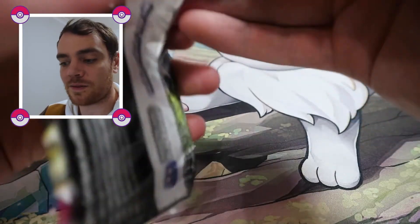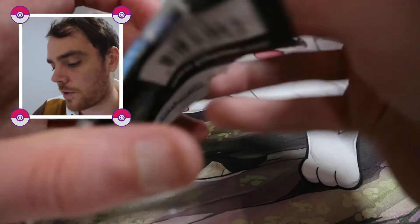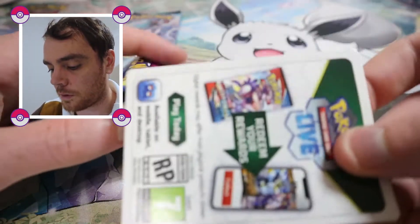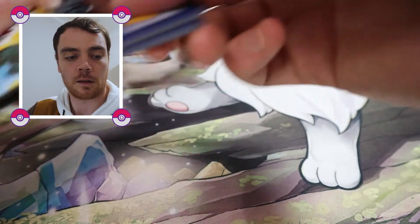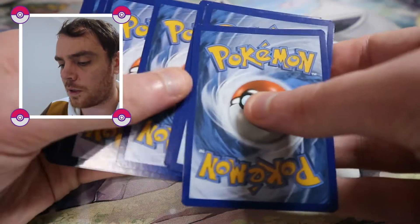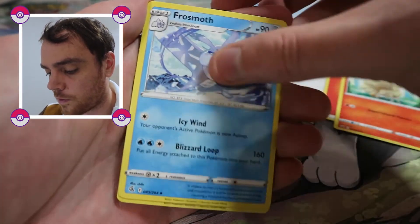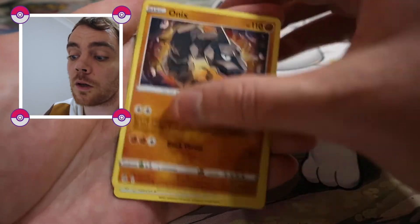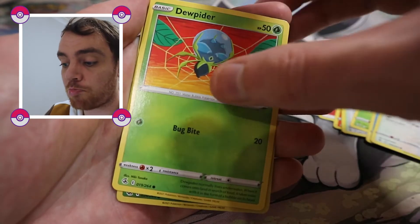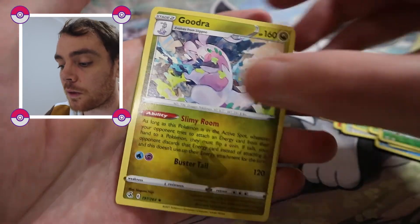Penultimate pack — we've got a Fusion Strike, and I've torn this pack to shreds. But we've had enough of them anyway. Look right, cool card. Here we go — four cards: Nine Tails, Frostmoth, Skater's Park, Shroomish, Tottle, Onix, Meowth, Dewpider, Reverse Holo Gossifleur, and a Goodra Non-Holo. This has not been a good day at the office.